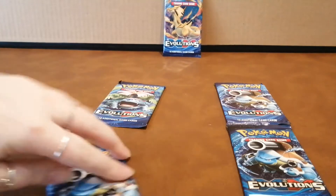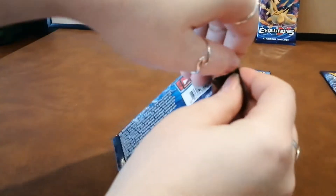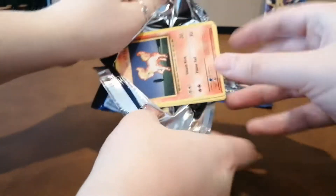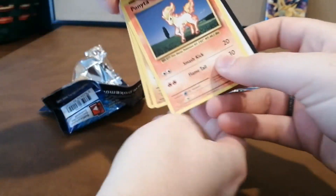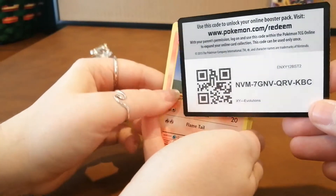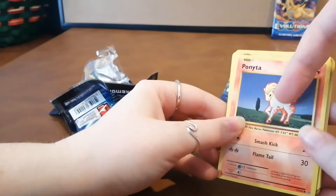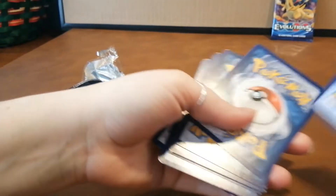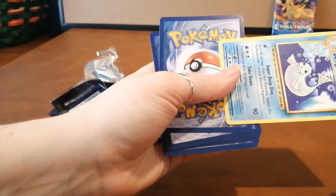She goes first. We'll adjust the camera — there we go. We'll give the code card away since we don't need those. So it's three from the back to the front, and that's an energy card at the end so you don't need that.